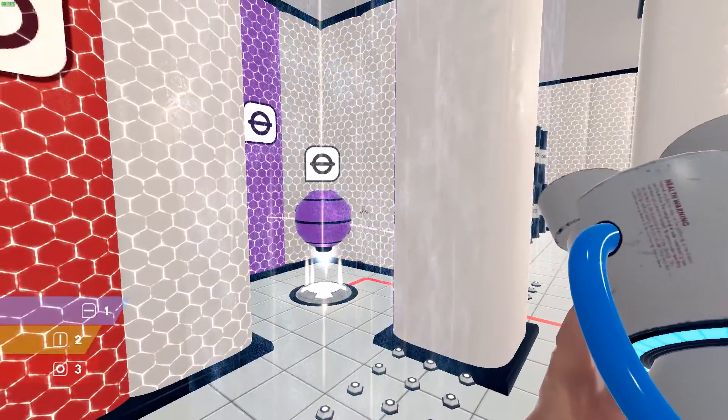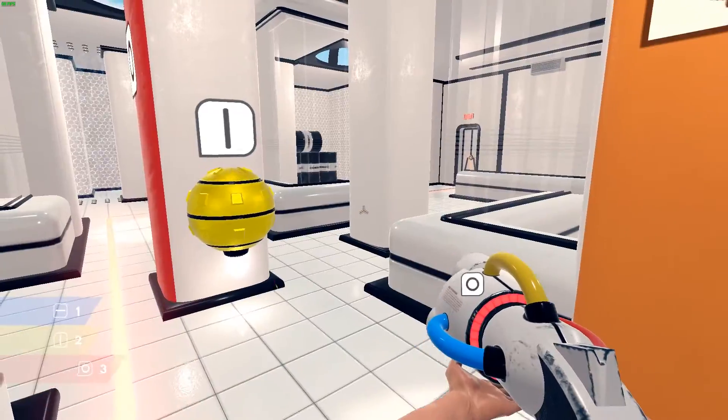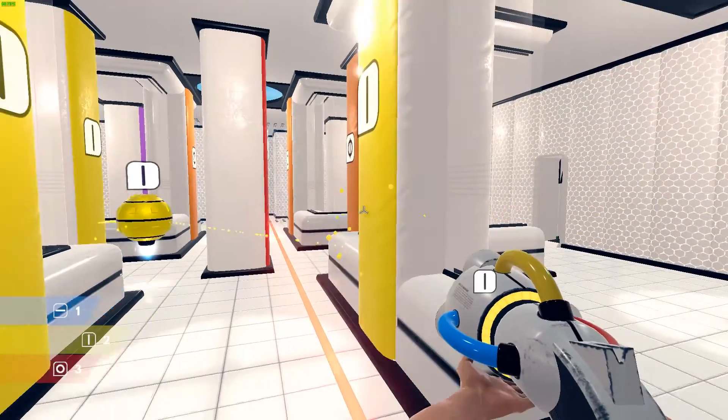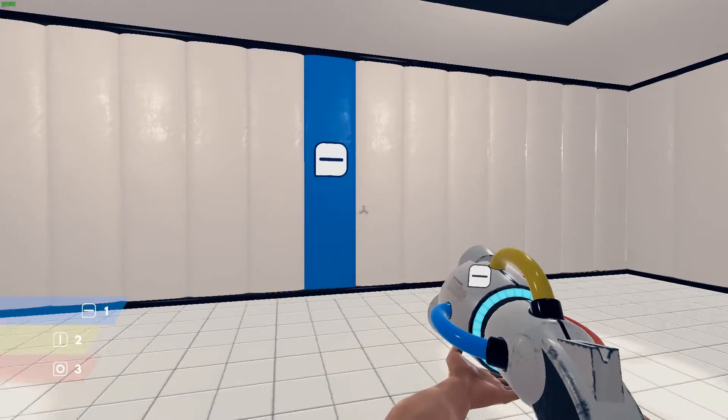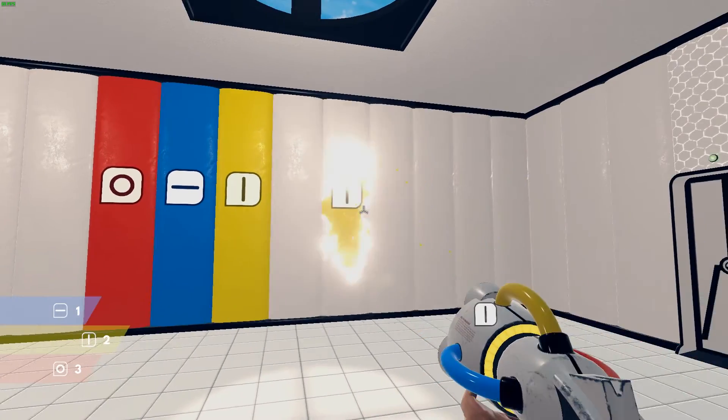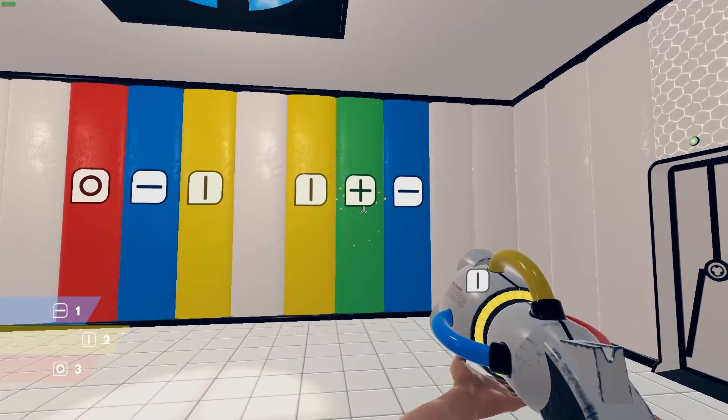One guy said he was the developer of a game called Chroma Gun and sent me a gif asking me to review how they handled the colorblind mode. It's like Portal but with a gun that shoots colors - color is the main theme. You combine certain colors to get through puzzles; there are robots attracted to those colors. You have three primary colors and combine them to get secondary ones; combining all three gets you black. I was thinking there's no way I could play this in default mode.